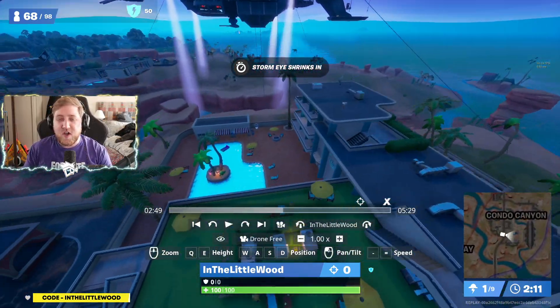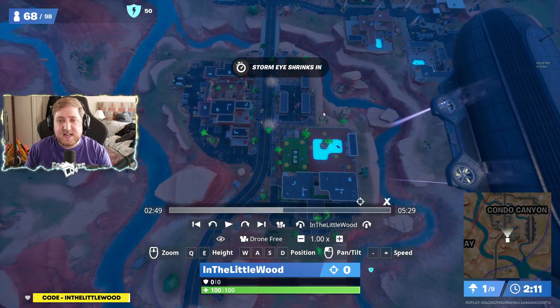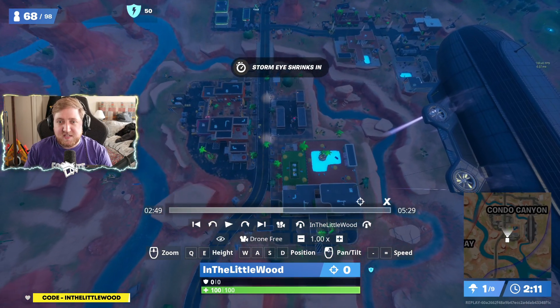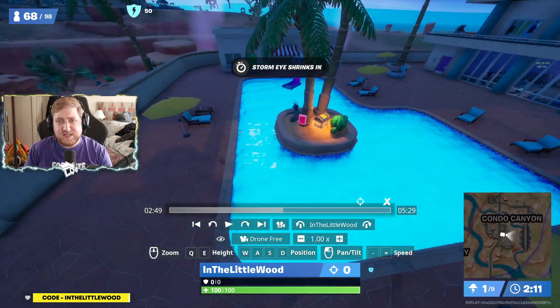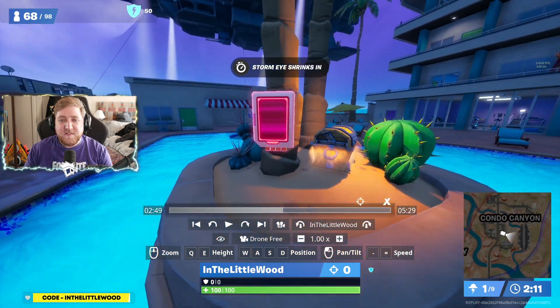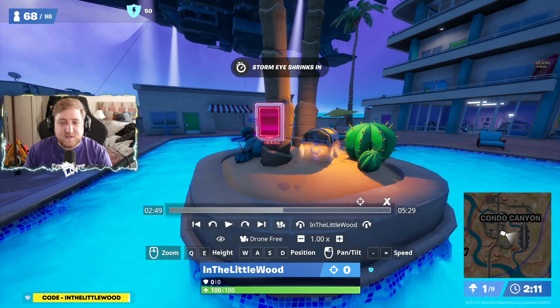Right, so we are going to start off over here in the southeastern corner — or at least the southwestern portion of Condo Canyon. You want to come over to the hotel where the pool is, which is, for some reason, very luminescent at night. And you can find your first Omni Chip right here on the floating island by the chest, a couple of trees, and you've got your first one right there.